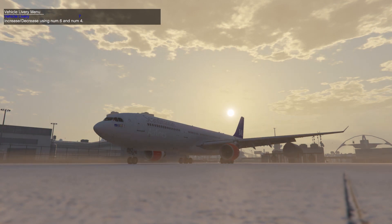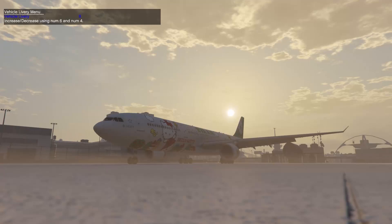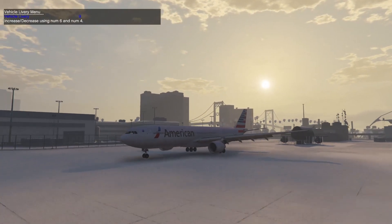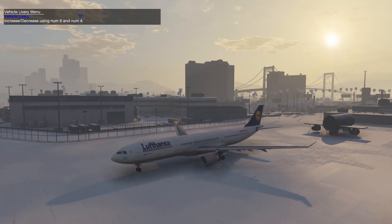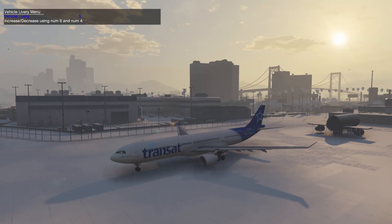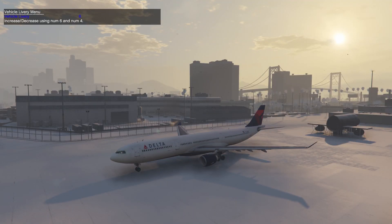We've got Scandinavian Airlines — that actually looks pretty cool. We've got an Eva Air Hello Kitty-based livery. We have American Colors, Aer Lingus, Air Asia, Lufthansa, Airways, Air Canada, Korean Air, Qantas, KLM — which I think is Dutch — Air Transat, and back to Delta.